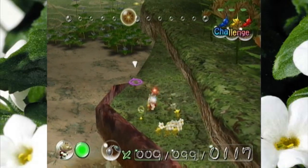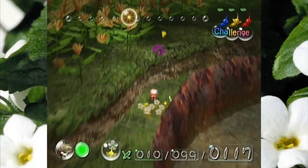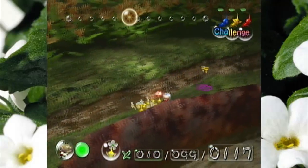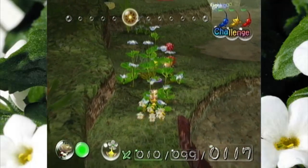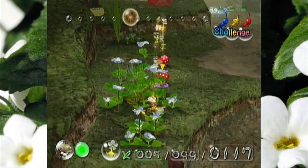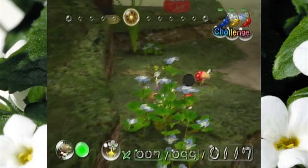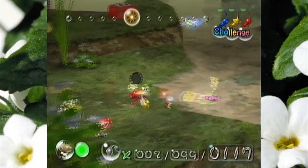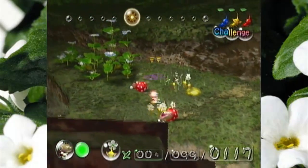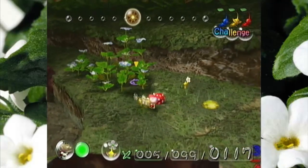Luckily, one of the perks of having all of your Pikmin planted at the beginning of the day is that by the time you reach about the midway point of the day, they're all flowers. So I don't need to get any more nectar to power them up, unless they die. Please don't die. Please kill him. Thank you. Make some more of your kind. You deserve it.